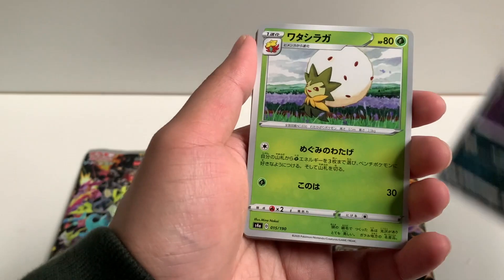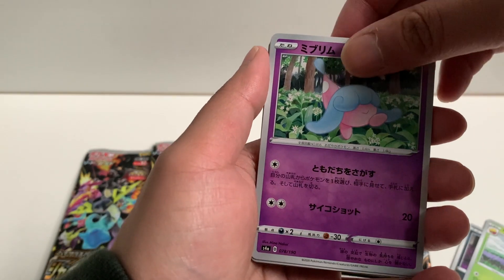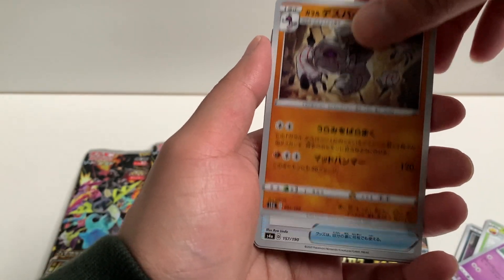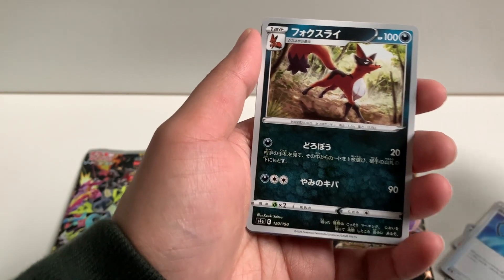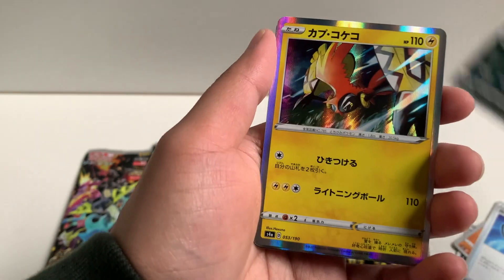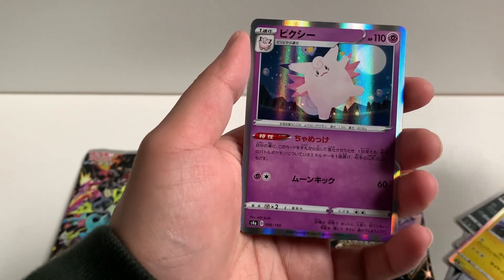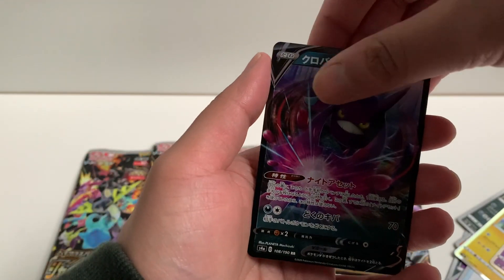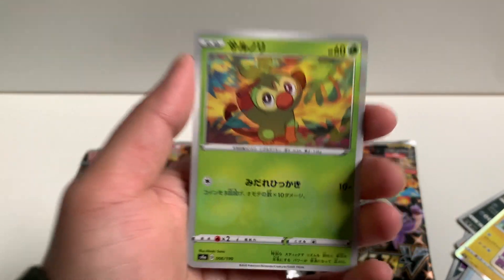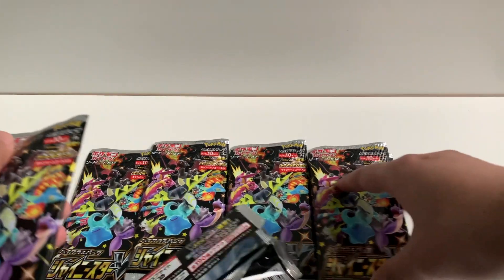All right, pack one! We got a Trubbish, an Eldegoss, a Runerigus, a Trainer card, a Thievul, a Holo Tapu Koko — we got a Japanese Crobat V, great way to start! And we got a Grookey. Grookey Gang! That's a nice way to start. On to pack number two.